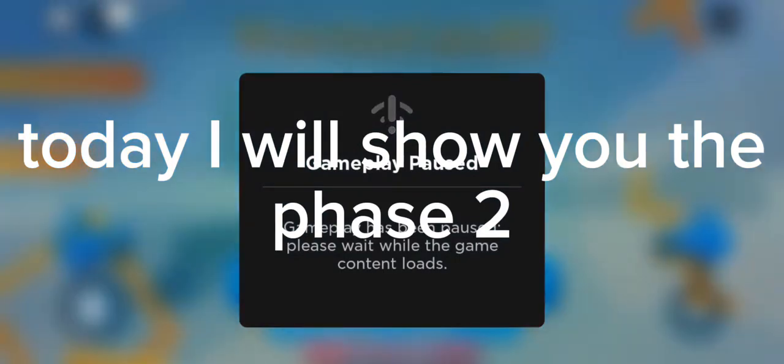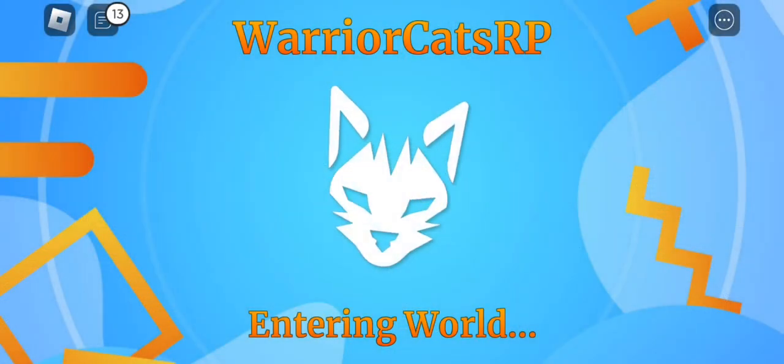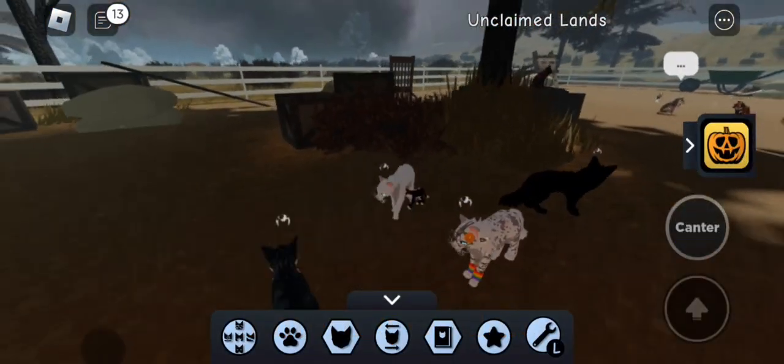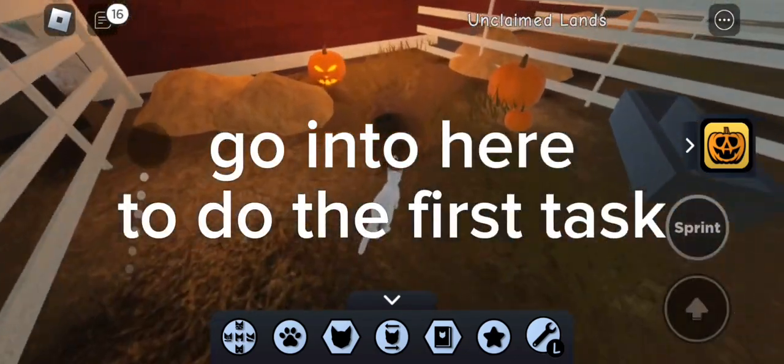Today I will show you phase 2. Go to Loner's, then go into Hereto and do the first task.